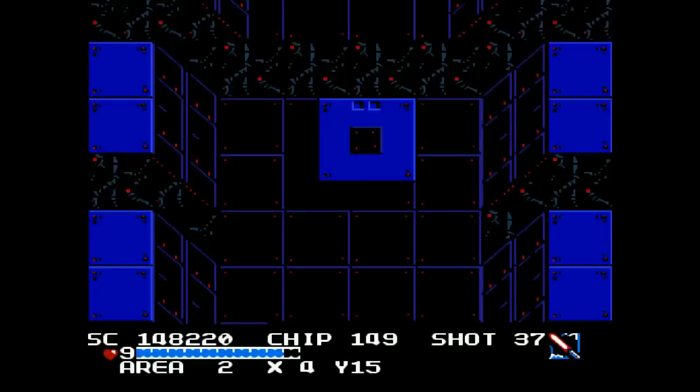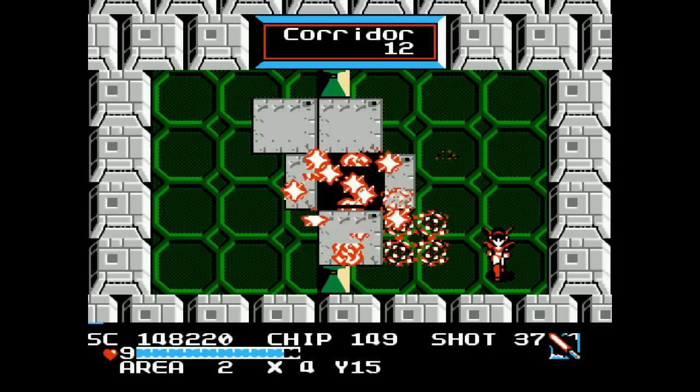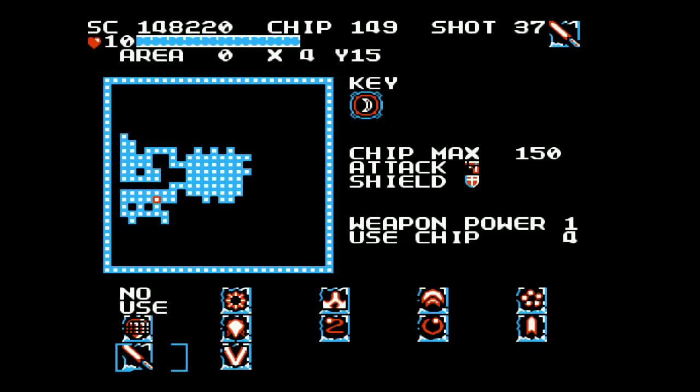That's corridor number 12 — we did 11 earlier. We've done three of the corridors so far but we have quite a few of them left. Here's where we are on the map. We've got to continue to the left, not too far, just to get to that last little corridor, which is corridor number 2.